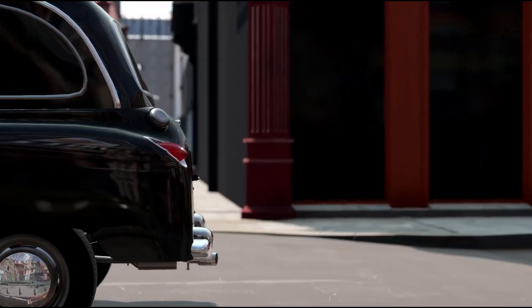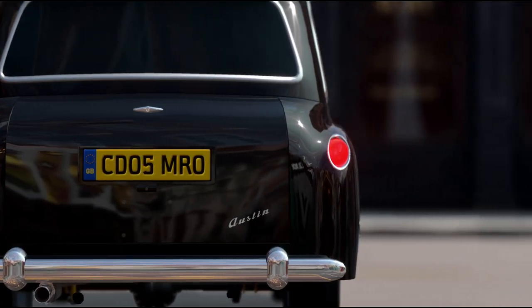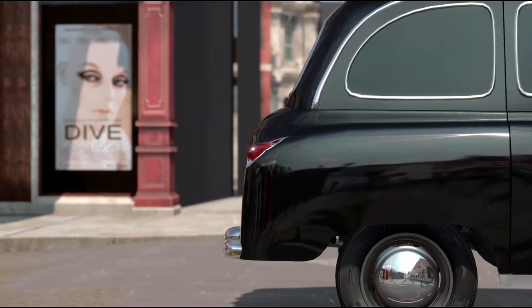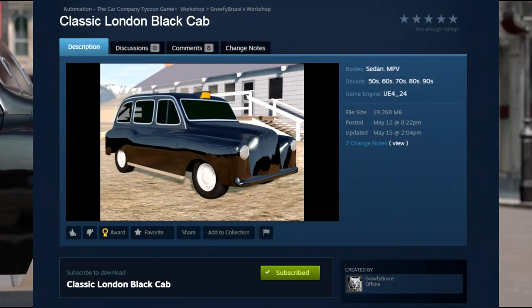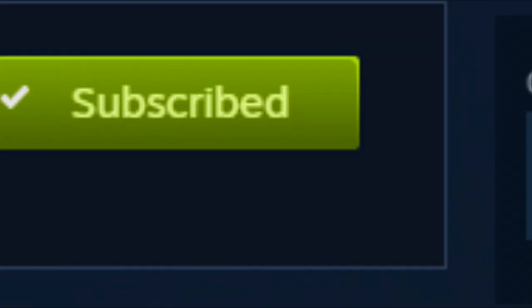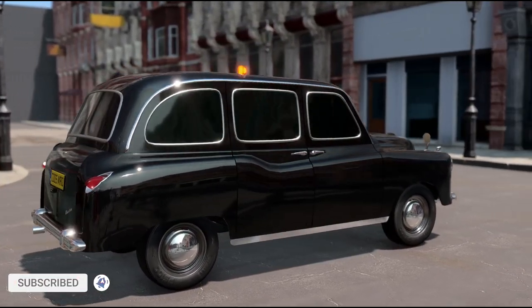Instead of keeping the 2.2 liter gas-powered A70 engine or the more common diesel engines, I decided to put in a larger and much more powerful engine that blows those two off the map. For the specs and details about this vehicle, stay tuned as I'll explain throughout this portion of the video. The body I've used to make this high-octane cabbie is made by a modder named Grophy Bruce in his classic London black cab mod file. It's available in the Automation Steam Workshop — check it out with the link in the description below.